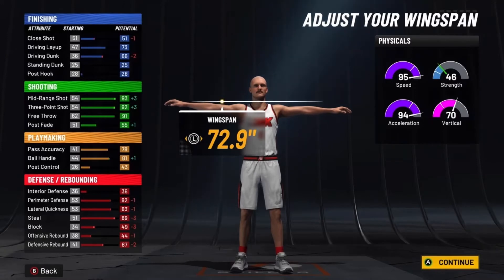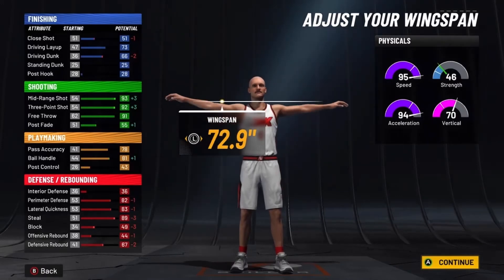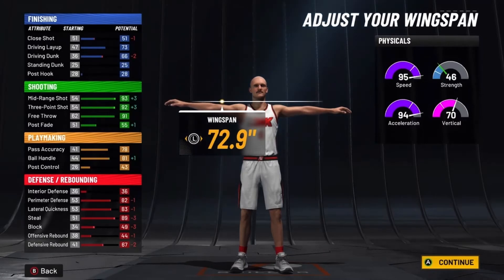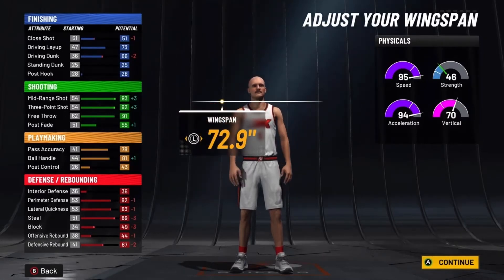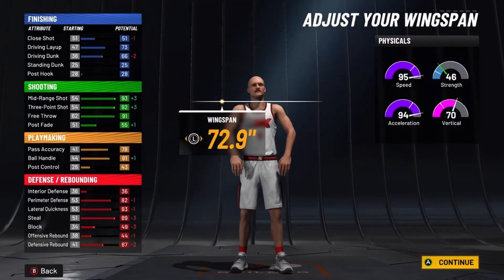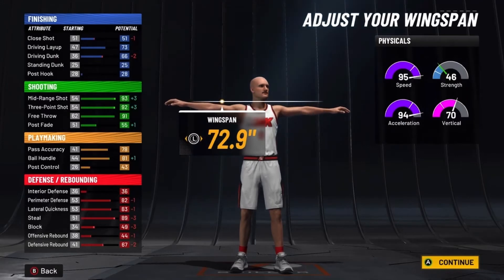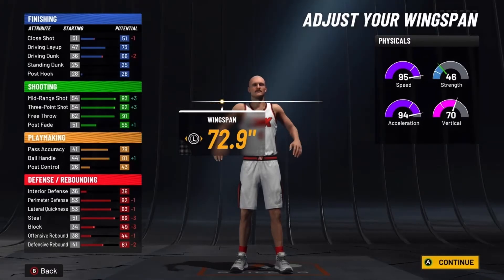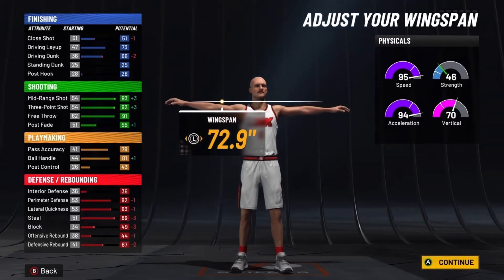Look at how crazy these stats are. At 99 overall you have 99 speed, 99 acceleration with a 78 vertical, and 95 speed off rip. For finishing, you have a 77 driving layup with a 70 driving dunk — you'll be able to get the park dunks. For shooting, you have a 97 mid-range with a 96 three-pointer. For playmaking, you have an 82 pass accuracy with an 85 ball handle, so you'll be able to get the pro dribble moves. For defense, you have an 86 perimeter defense, 87 lateral quickness, 93 steal, and a 71 defensive rebound.